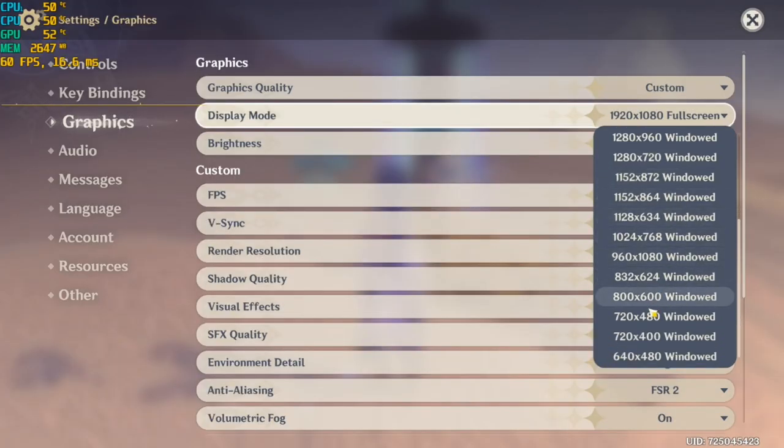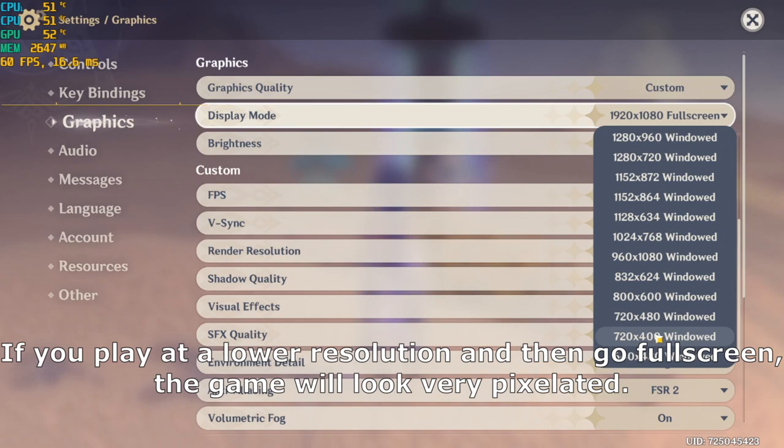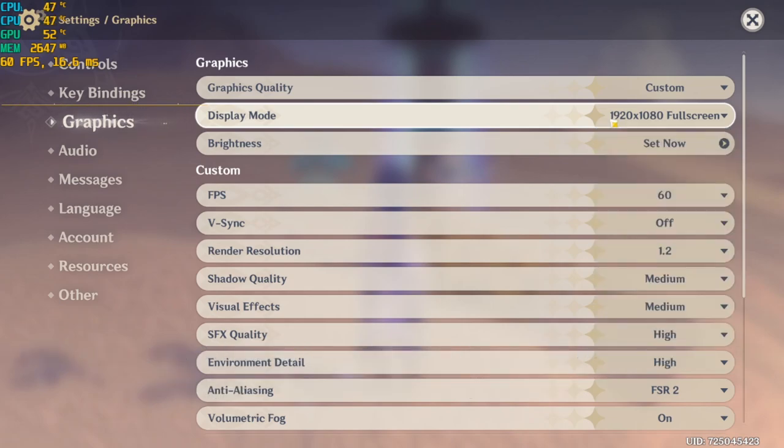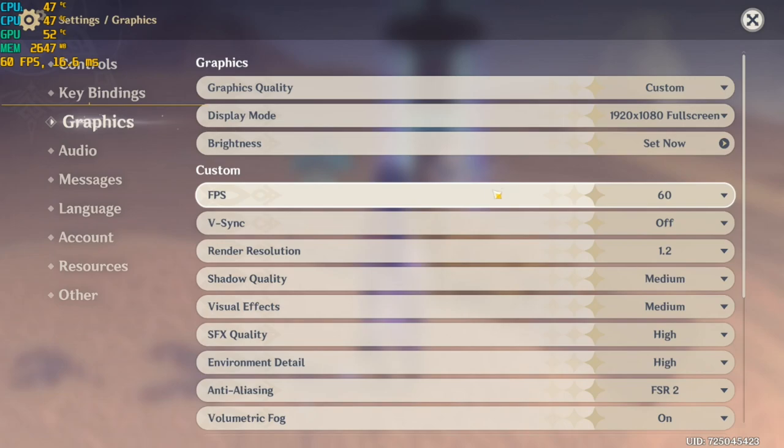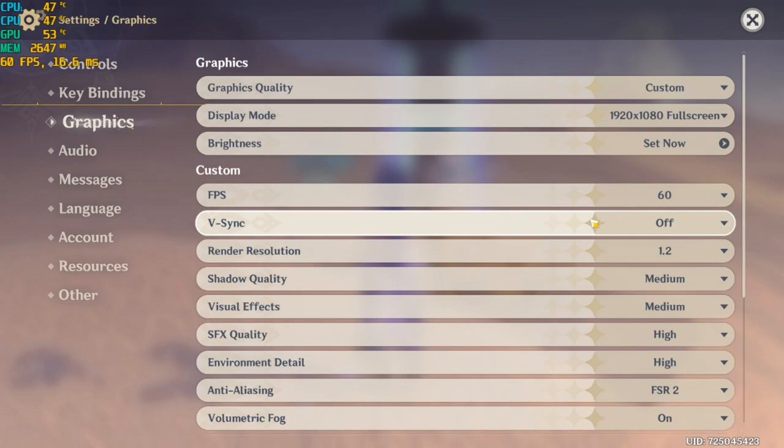I don't recommend going lower than 480p since you won't be able to see the entire view of your game. I personally recommend running the game at its native resolution. For FPS, set it to 60. For VSync, I personally have it turned off simply because it doesn't help reduce stutters in the game — but if it does help reduce stuttering and lag for you, then have it turned on. This can be a personal preference.